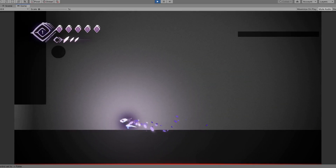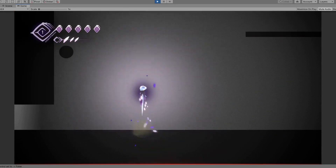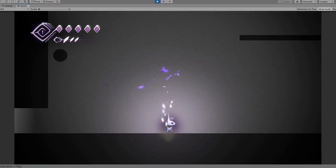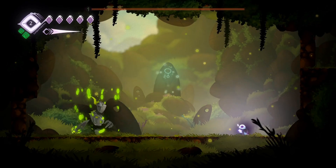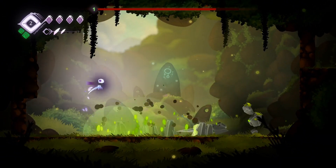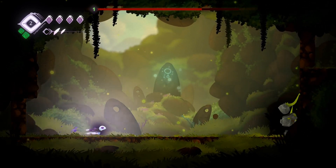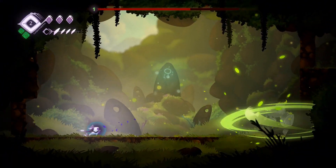Another big change was the decision to separate dash into two different abilities: roll and air dash. Having a dash seems quite essential and playing the game without it can feel quite slow. That's why I am giving the player a roll that can only be performed on the ground as a baseline ability available from the start. The roll will also make you invincible so that you can roll through enemies to dodge attacks. This should make the combat more interesting from the start, while the air dash remains a separate ability that can be unlocked later and can still lock out some places that would require both a hookshot and the air dash to reach.